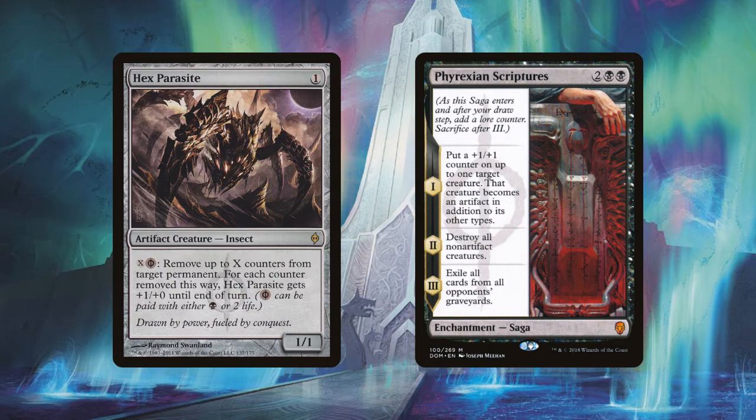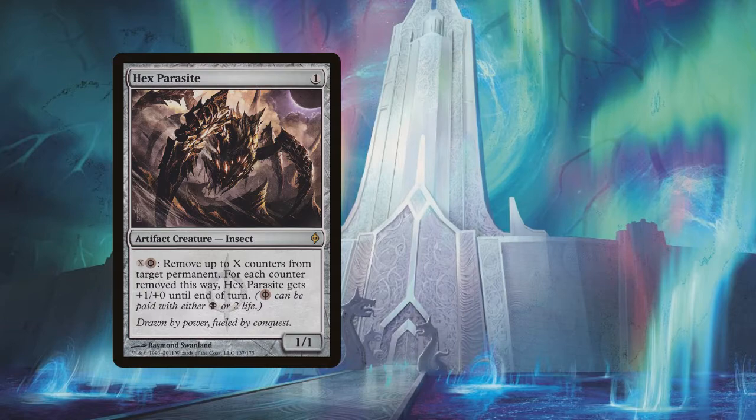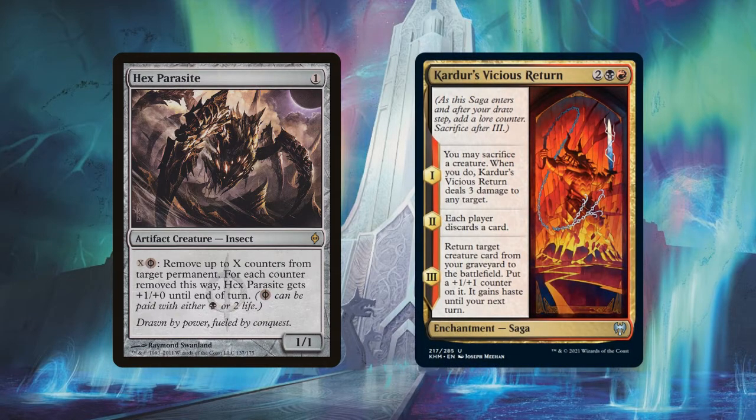Depending on which saga you're using, this ability can be deceptively good. With Phyrexian Scriptures in play, once it gets up to two lore counters it says 'destroy all non-artifact creatures.' Remove one lore counter with Hex Parasite — which is an artifact creature, so Phyrexian Scriptures won't kill it — and you get a permanent wrath effect for all non-artifact creatures on every single one of your turns. You can also remove a lore counter at instant speed as the last chapter ability is put onto the stack, allowing you to repeatedly trigger any single lore ability — even the last one that would typically cause the saga to be sacrificed.